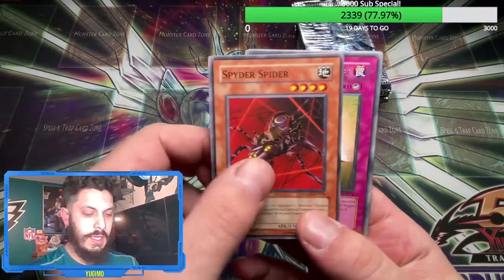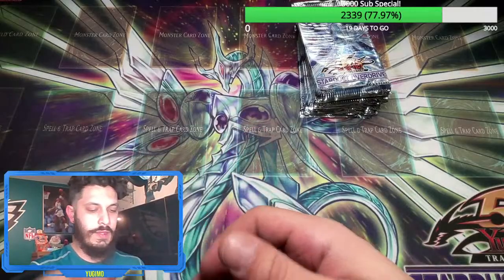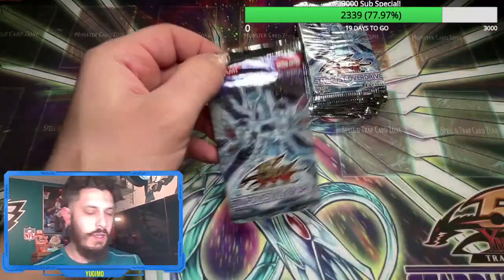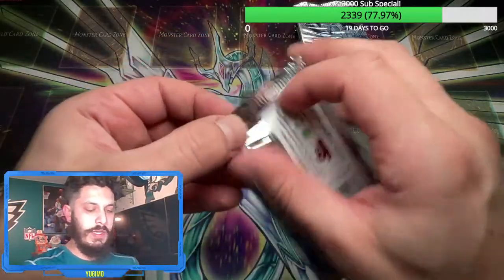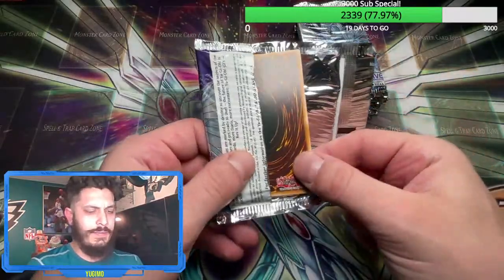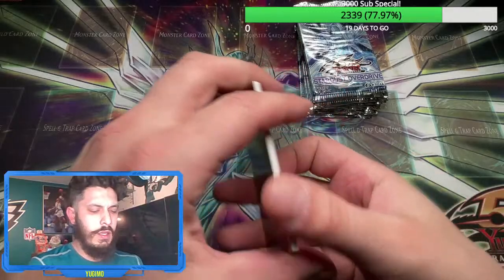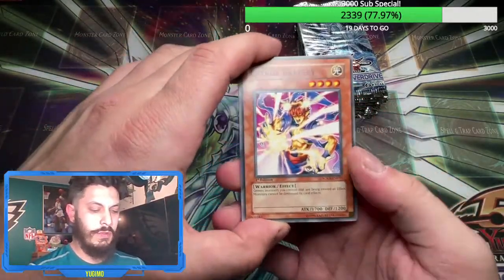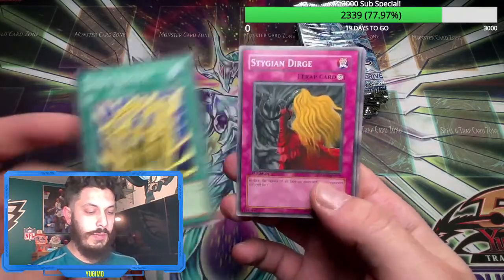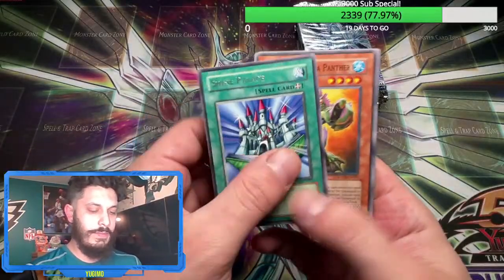Oh, I thought that was a holo. I can't remember if it's before or after the rare in this pack — they always change it up. With 5Ds it was all over the place, as you see with the Crossroads of Chaos packs. Those guys have the holo in the back — Stardust Overdrive had them in the front. Duelist Genesis had them in the front too, so it's all over the place. Energy Bravery — Albert was pretty brave paying this much for these packs. Let's see if we can pull something from them.